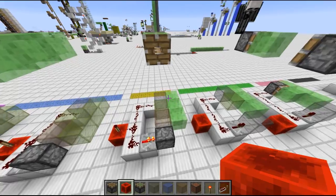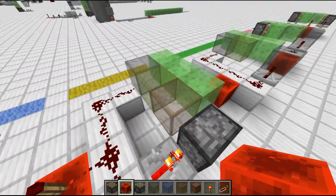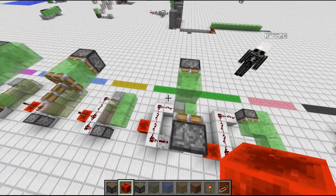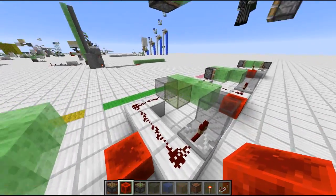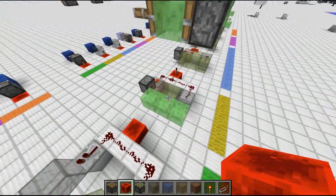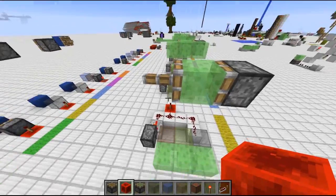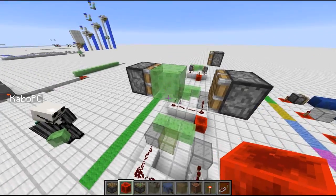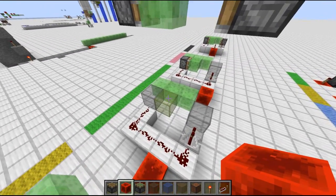Then one tick later, the repeater realizes it has to turn off again with its normal delay. Therefore the piston here retracts — it is a normal piston in our case. For a normal piston, it will remove the piston head and not do anything with the block two in front. It wouldn't matter if it did anything — that's why we could use a sticky piston there as well but it doesn't in this case.